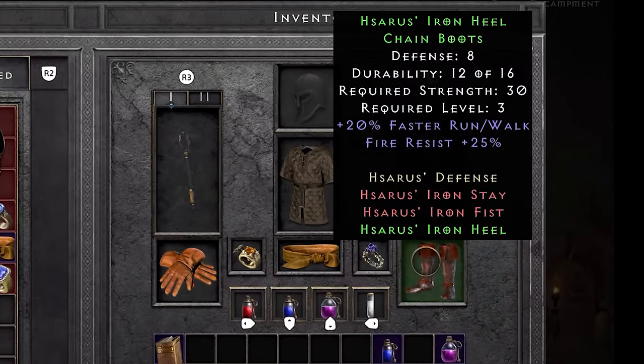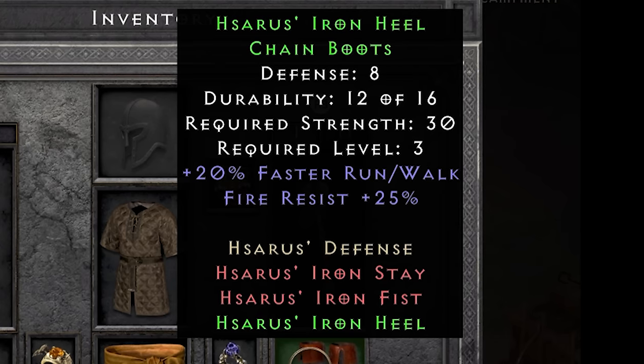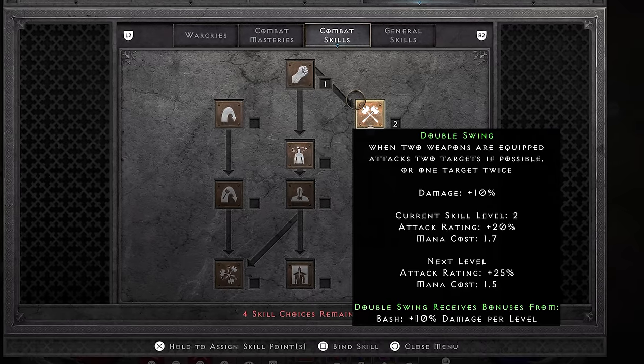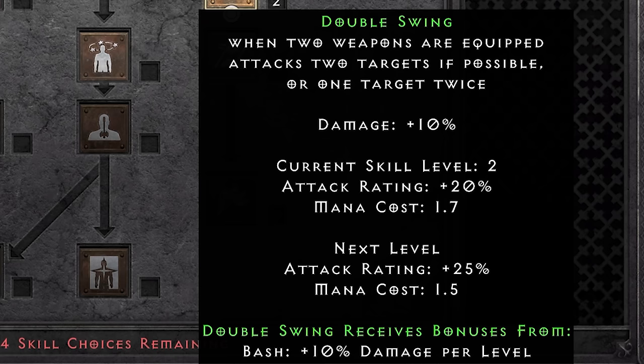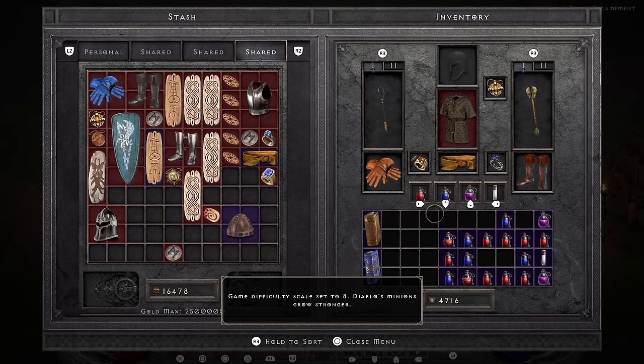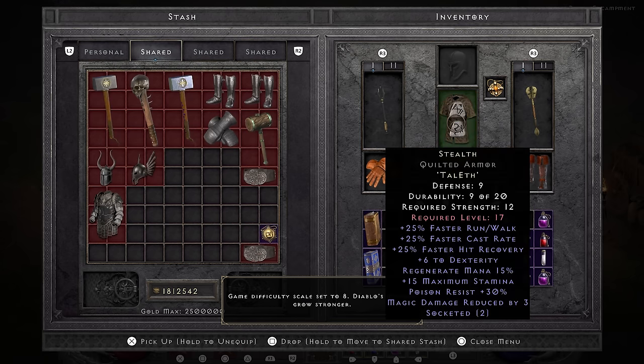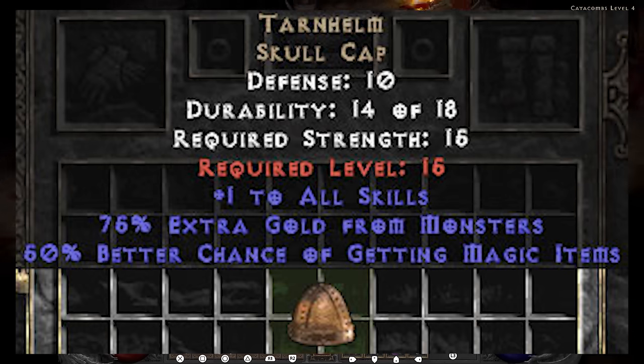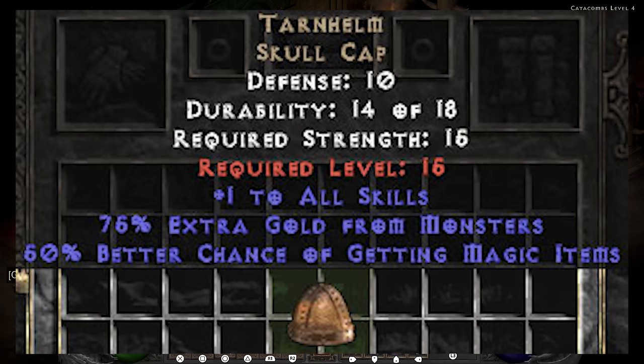My early game setup isn't done yet though. I also go ahead and equip the Hsarus boots for their 20 faster run/walk and fire resist. To round out the first gear setup I go ahead and equip the Angelic combo as well. The ring and amulet combine to give a boatload of attack rating and 75 life. I've also started speccing into double swing because I am swinging with two things and sometimes life just doesn't have to be difficult.